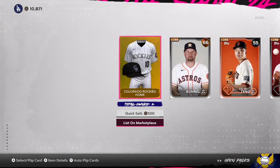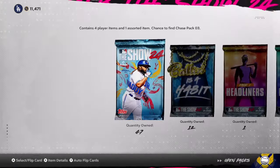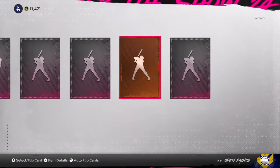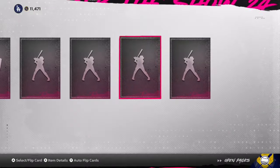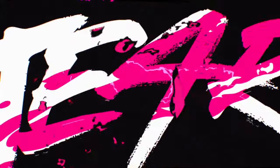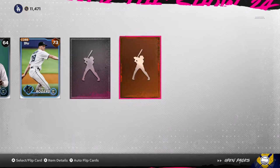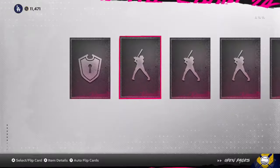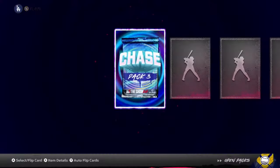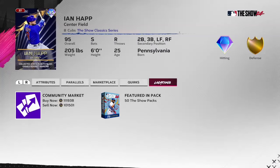Carlos Correa there and a gold jersey I already have — I try to sell those off since 500 stubs here and there is really nice. Generally after these pack openings I go through my inventory, all my uniforms and unlockables, anything I missed I'll sell and pick up my stub count by a few thousand. So far a pretty solid pack opening with 43 packs to go. And we got a chase pack — didn't even think that was a possibility. Could we be pulling Ian Happ today? That would be cool.